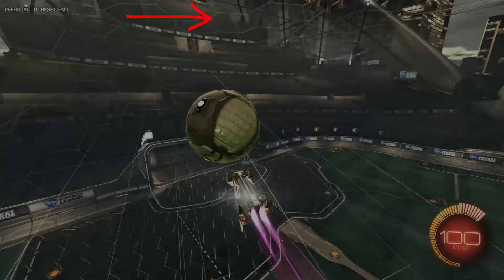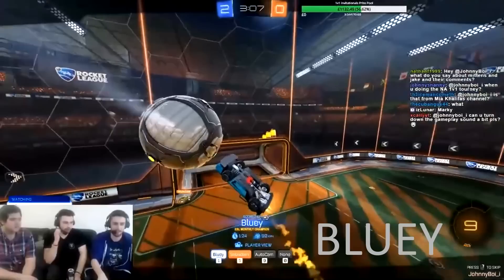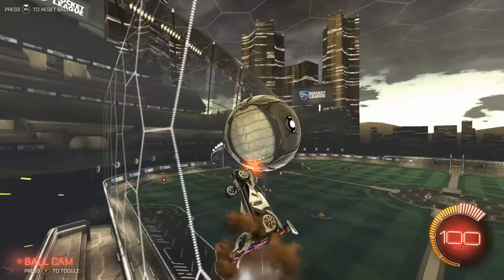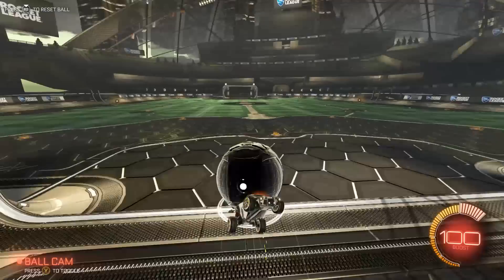Air dribbling is all about car control — you simply can't do this unless you have complete control over your car and you're comfortable flying it in every possible way. Practice picking a corner in the goal before you start your air dribble and try to maneuver the ball to that corner. Other than that, you're just going to have to practice and practice and practice some more.